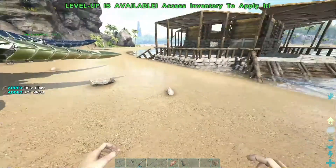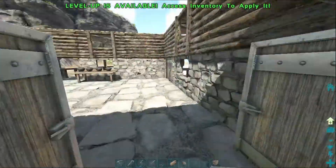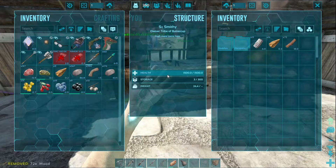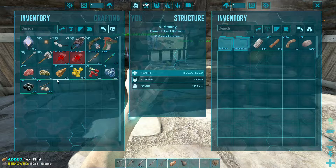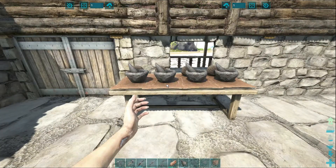Actually, we shouldn't have these resources in just some random chests anymore. We're going to move them all over to a smithy, because this is the main area where we'll be crafting and such. The flint I'm going to put into the spark powder.